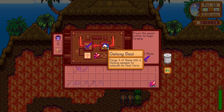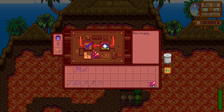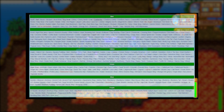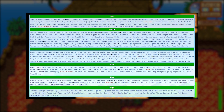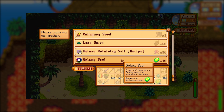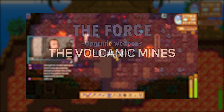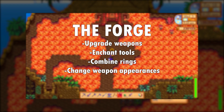To turn these weapons into their upgraded versions, you'll need to take them to The Forge with three galaxy souls and 60 cinder shards. Galaxy souls can be bought from Qi's walnut room using Qi gems, which I just posted a guide on, or you can get them as a drop in the harder versions of Qi's Skull Cavern. If you need help getting cinder shards, I made a volcano mine tutorial, and if you need to know how the forge works, I did a whole video on that too.